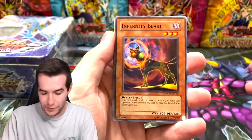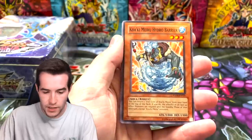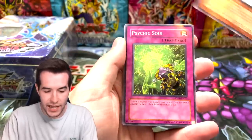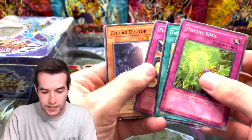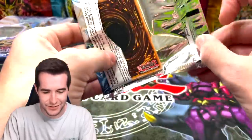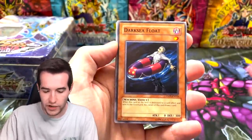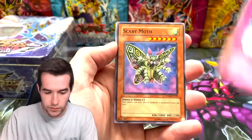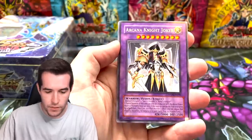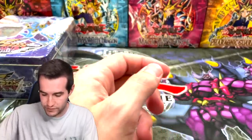I don't know if we can follow that up but we're gonna try and get you a ghost rare as well. Infernity Beast, Imperial Custom, Sunny Pixie, Hydro Barrier, Magic Cat, Psychic Soul, Fossil Dig — that's a decent card — and Cyborg Doctor. We pulled an ultra and an ulti, that's it, nothing else, which is pretty good and weird. Release Restraint Wave, Dark Sea Float, Slip of Fortune, Scary Moth, another Arcana Night Joker, Fossil Dig, and Ancient Crimson Ape.